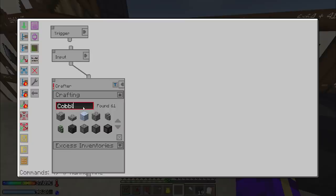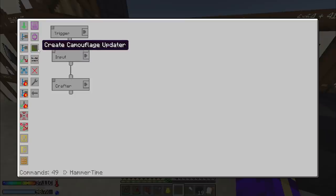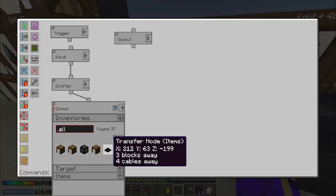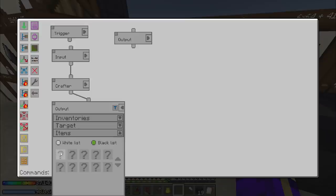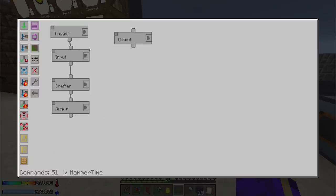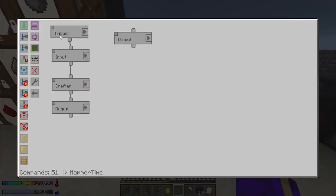Two cobblestone and two sticks - excess inventory is not really fully necessary but if you don't set one then that exclamation point doesn't go away. Now we need two outputs for now - there'll be more later. One of those outputs is going to the autonomous activator and we're going to whitelist the stone hammer. So far all I've done is tell it to stock this guy with stone hammers, and that happened very very quickly which is awesome.